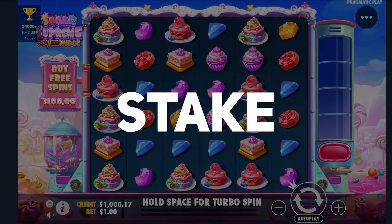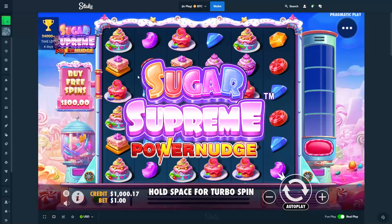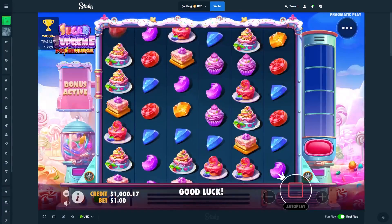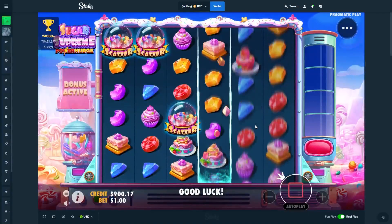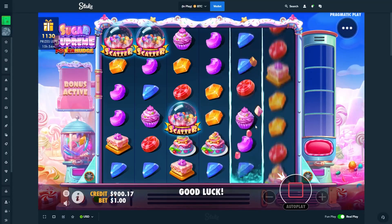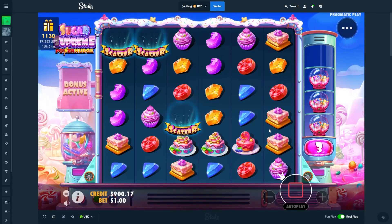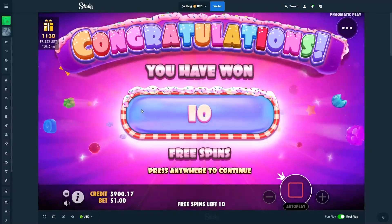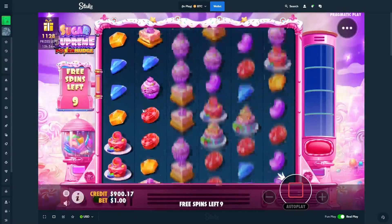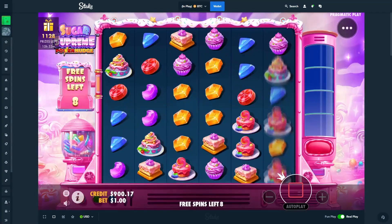Hey, what's up guys, welcome back to another video. We're on Stake again, thousand dollars in balance, and we're on this slot called Sugar Supreme Power Nudge. It's a lot like Sugar Rush in a way where you get multis in the background. It's pretty interesting — I've seen a lot of people play it, it's kind of new for me.